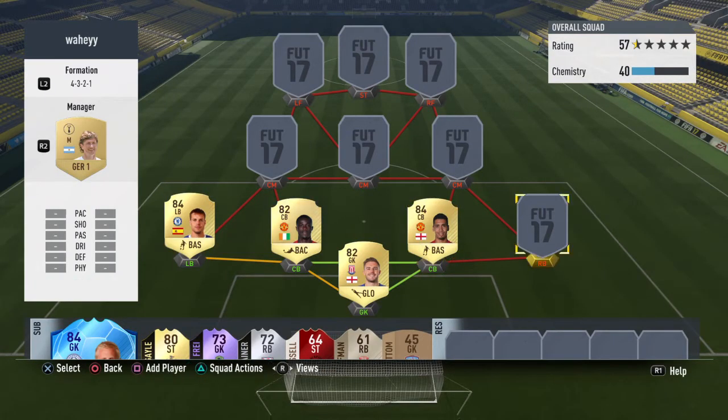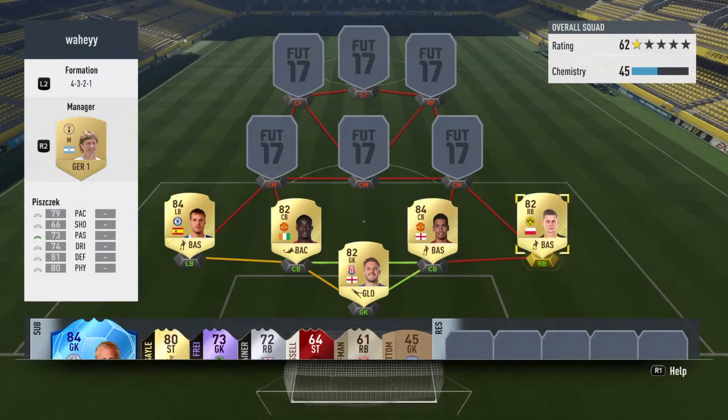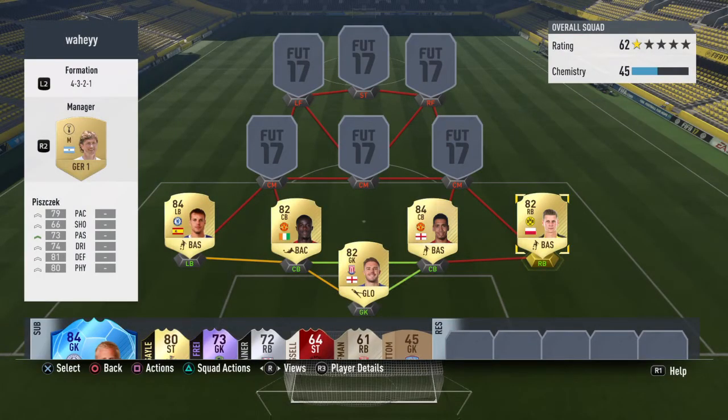At right back, I believe we go with a Bundesliga card — Lukas Piszczek. 81 defending, 80 physical — pretty good for a right back, you could boost it to make him really good. 79 pace; I prefer him to stay back so that is alright. 74 dribbling, 73 passing, both very good. And 66 shooting — that's a stat that stands out to me. The last time I had him before I sold and re-bought him, I think he had about 10 goals for me and they were all long shots, shooting across his body. He's absolutely brilliant at that.